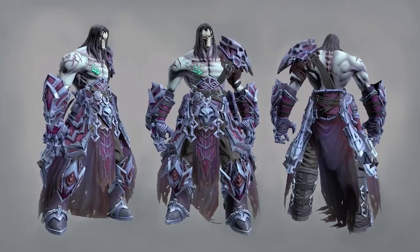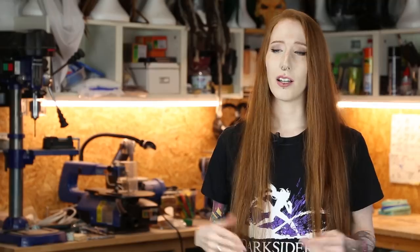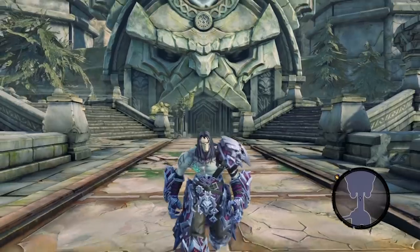Death has some really cool armors in the game and we were free to choose our favorite one. After some research we found the Crow Armor and we really liked the design and decided to build this one. What we didn't know was that you get the Crow Armor very late in the game, so I first had to finish Darksiders 2 to get good references. The design of this armor is just so beautiful and I really love the color scheme. We also chose this armor because we wanted something that fits with my Fury cosplay.